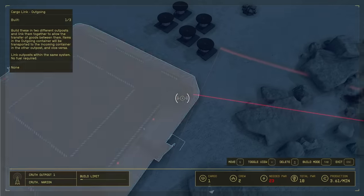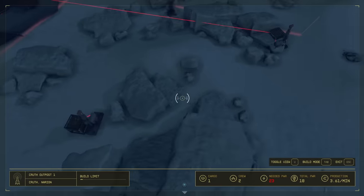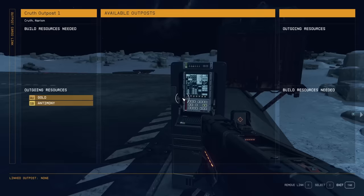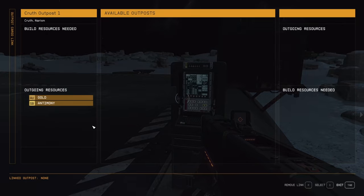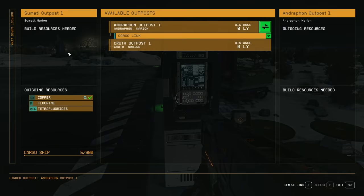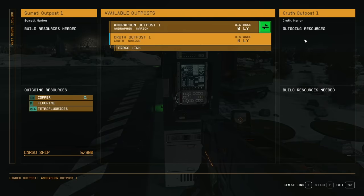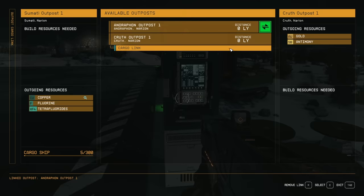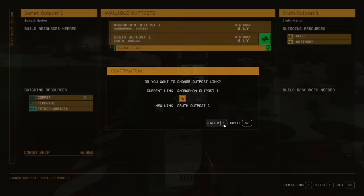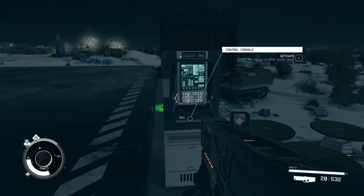Thankfully, you can send multiple resources from one outpost to another — just connect all the resources you want to send to the outgoing freight of a cargo link. These will display on the computer if you check the cargo link. From there, go to the incoming cargo link at your other facility, open the computer, and accept the cargo link from the outpost you want to receive resources from. Note that you can only accept resources from one outpost per cargo link — it's one to one.